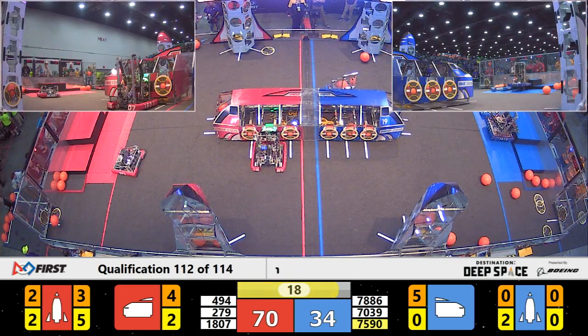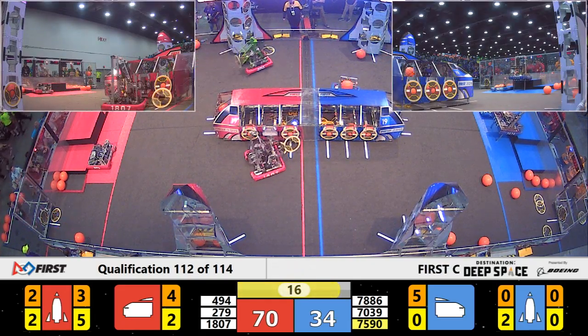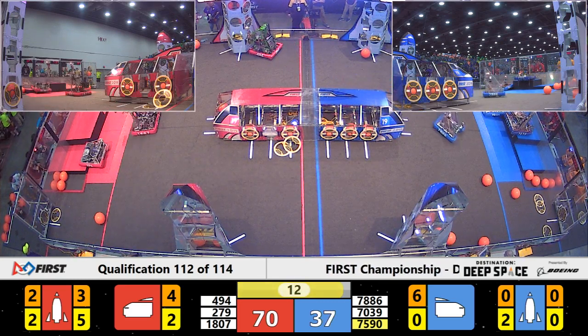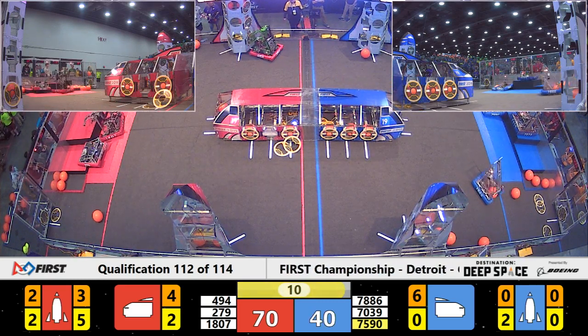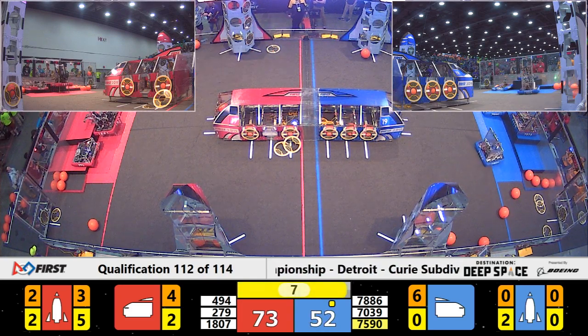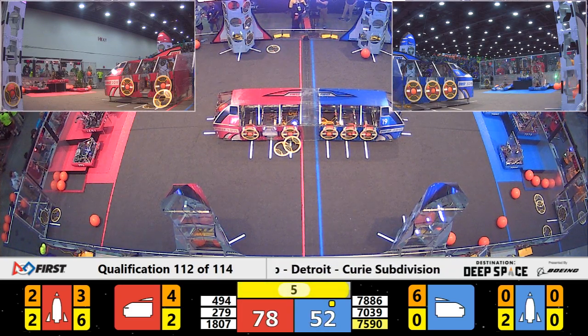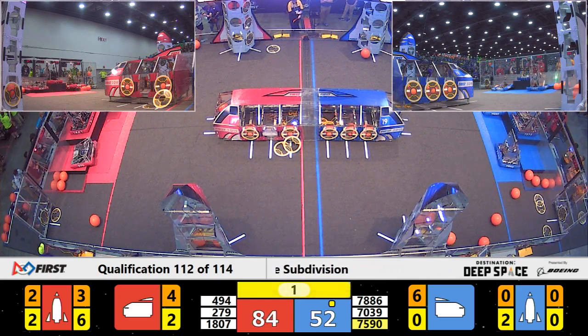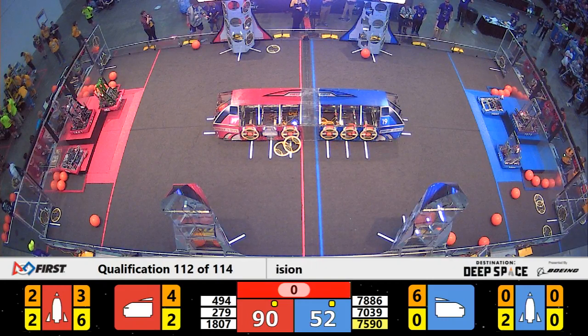XO is lining up and attempting their Level 3 climb over on the Blue side of the field. They nearly have it — they've got it for Blue! Over on Red, 18-07 is trying the same with 5 seconds remaining. Martians are trying to get up onto Level 2, and they've nearly got it — not quite.